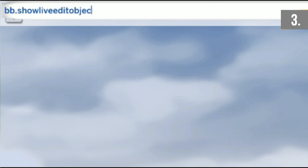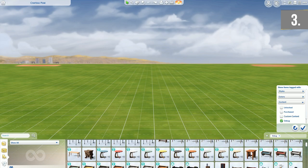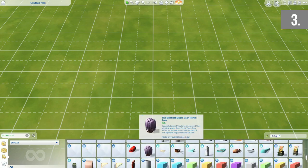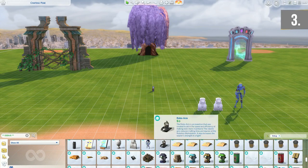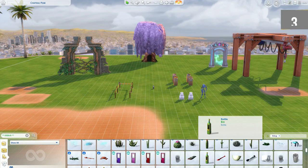The next two cheats are my favourites — combine them with bb.moveobjectson: using bb.showhiddenobjects and bb.showliveeditobjects. This unlocks loads of hidden items within the build mode category. Using the new filter by debug option and searching by debug in the search bar, you'll be able to access a lot of objects that aren't usually accessible, such as rocks and bridges. I use this cheat a lot for landscaping and doing gardens.